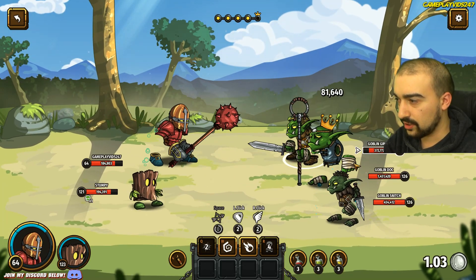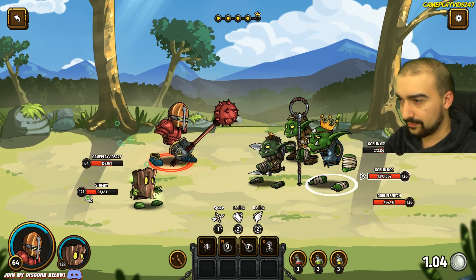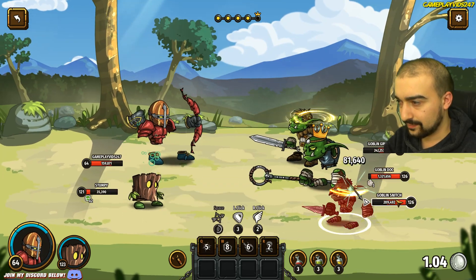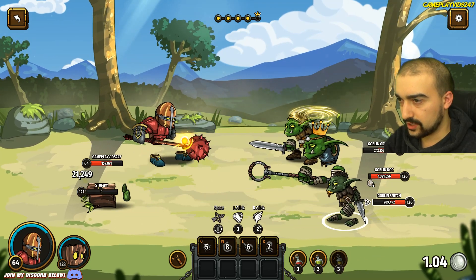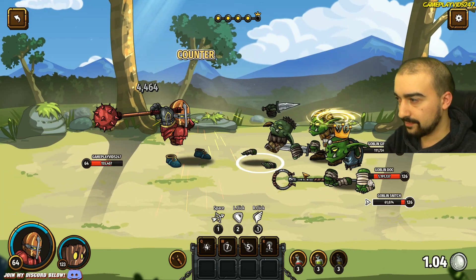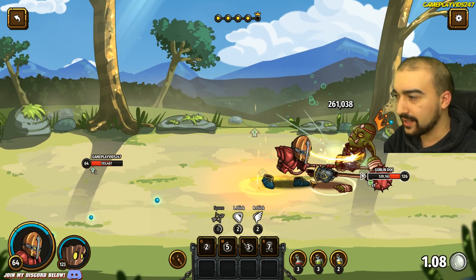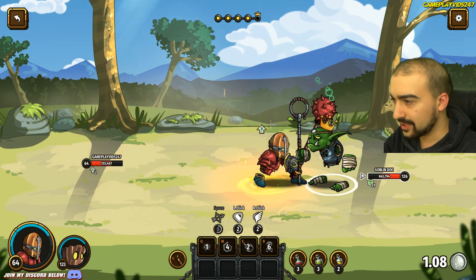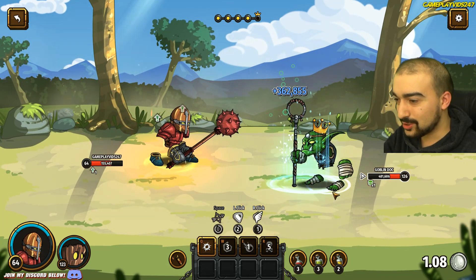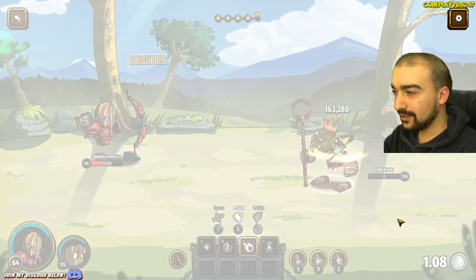There's a Goblin Dock here — let's try and stun him. He hit me — definitely take him out. Counter, 163,000 damage on the counter. That Snitch is weak — we should take him out next. Let me drink a Strength Potion. Dodged — counter, beautiful counter. Let's take him out. One-on-one with the Goblin Doctor, baby — bring it on, punk, I'm ready. You heal yourself up bro, I'm going to take you out. Dodged — crit, 391k. He keeps trying to heal himself. Bow and arrow attack — he's almost dead. Counter — finished him off with a counter. That's it, it's over.